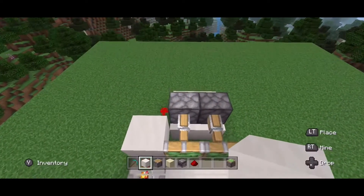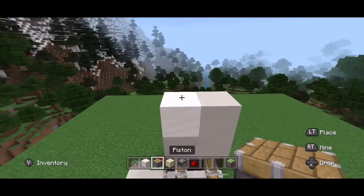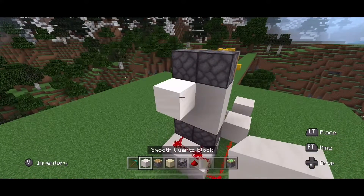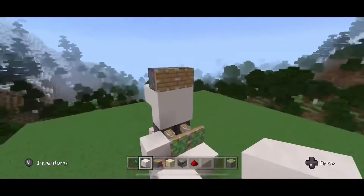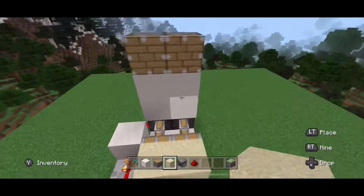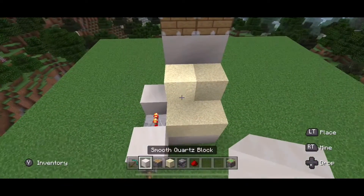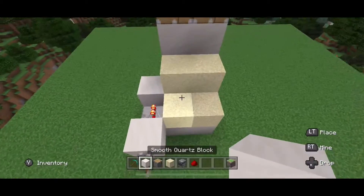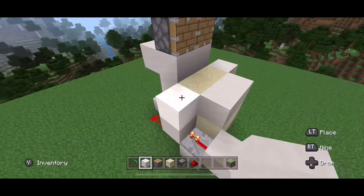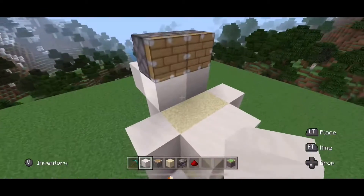Place blocks on top of the sticky pistons — two and then two more. On top of those two blocks place your normal pistons. Go behind the normal pistons and put two blocks. Then go back in front of the pistons and place sand blocks on the sticky pistons, and also on the normal pistons. Then use your building blocks to cover up the sand around it, protecting it from falling and messing up the system when the sticky pistons and pistons start working together.